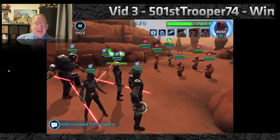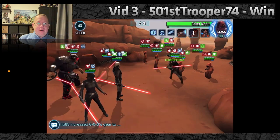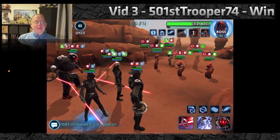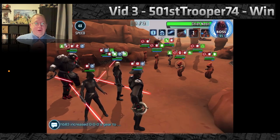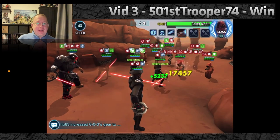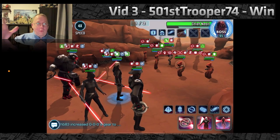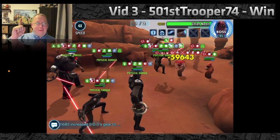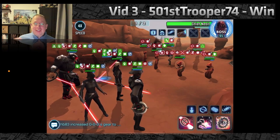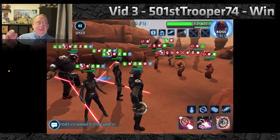This one is 501st Trooper 74 — good job. We've got a counter-attack from Fifth Brother on their opening. Seventh Sister goes first and gets five stacks of purge with her ability block move. Then we basic attack to apply the sixth stack on Nebit, which triggers an immediate extra turn on Grand Inquisitor — six stacks, and he goes right into tenacity up for the whole team. After that, AOE applies burning to the whole enemy squad — all six of them, five Jawas plus a pirate.